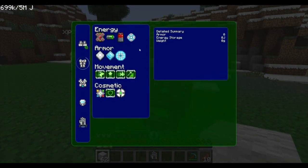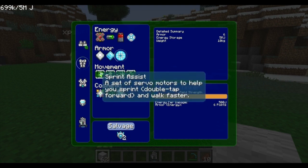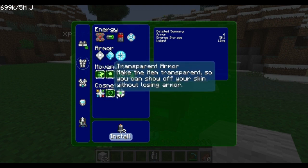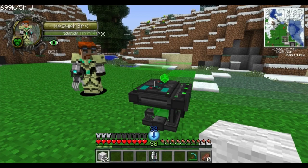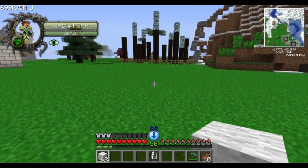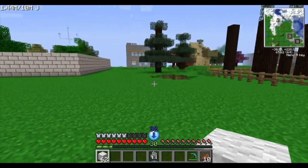Now let's look at the leg modules. The legs have sprint assist, jump assist, swim boost, and uphill step assist, plus cosmetic options. Sprint assist — installed with servo motors — lets you increase walking and sprinting speed. You can also adjust the hunger compensation: if you run at full power suit speed without compensation, you get hungry very fast. Higher compensation counters that. Testing demonstrates the difference between full walking speed with sprint assist versus half speed.